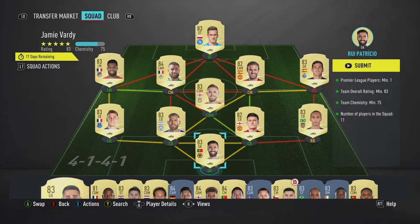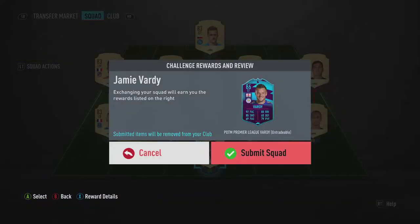And all you have to do is submit an 83 rated team. This team has 75 chemistry, 83 rating, and all the Premier League players. It requires one Premier League player minimum and we have quite a few. 11 players in the team — easy.